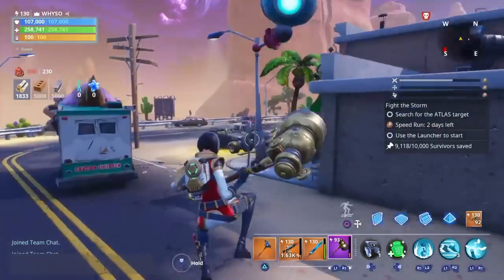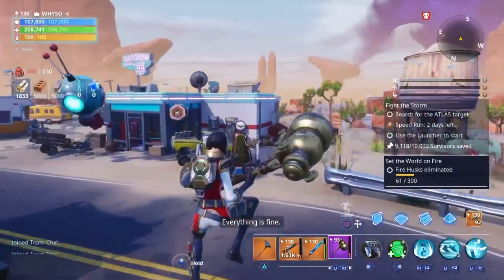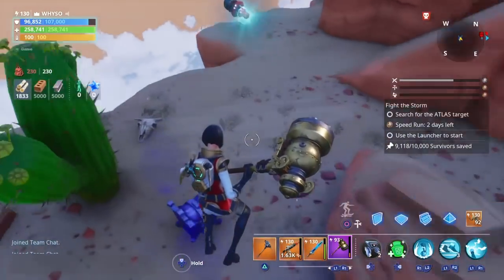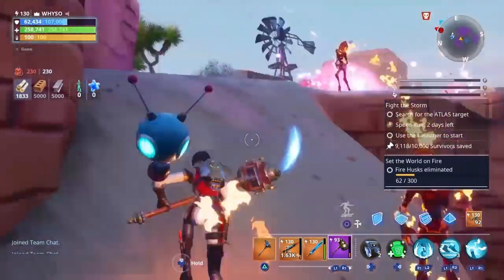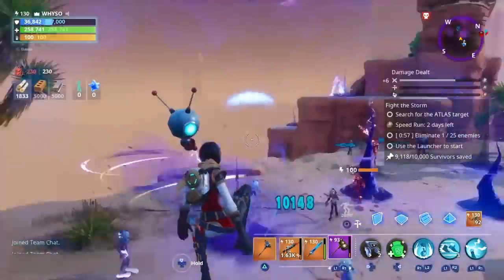We gotta go find that Kamen real quick, and then we're gonna end the video. Also, this is useful for a Storm Chest farm since you guys got increased ability damage — so now the turrets will kill them faster.